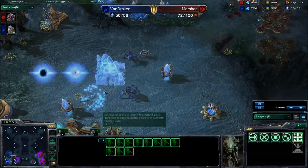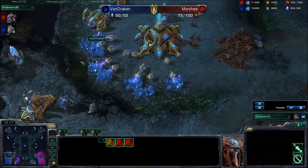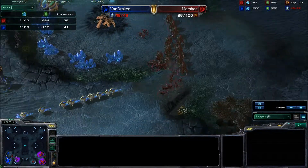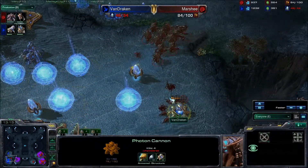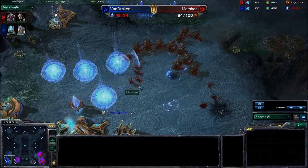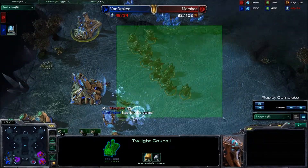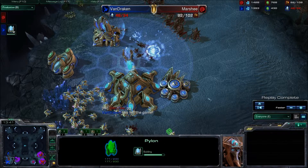Van Draken did a really good job of holding off that aggression and his economy was going to be in top shape, but he needs to pull these probes right now, allow the nexus to go down, and he wouldn't be in that bad a shape — but it doesn't look like that's going to happen. There go the probes, sneaking out just in time as the nexus falls. A couple of harvesters go down but the infrastructure is not in place to re-macro. Those hydras are going to move to the south side into the main and just 1A into the end of the base. Van Draken taps out. Did a good job dealing with the aggression, but getting these structures up a little faster would have been better — not bothering with the twilight council, just getting up units. He had so much money he could have dealt with this attack, but was playing a little greedy.